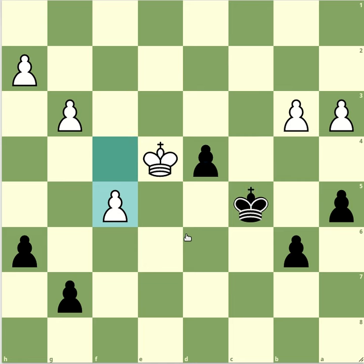The solution is to play a4. In either case, whether white pushes or takes, the c4 square becomes available for the king. If white does nothing — say, moves the king in front of our pawn — then we take the pawn and rush towards promotion.